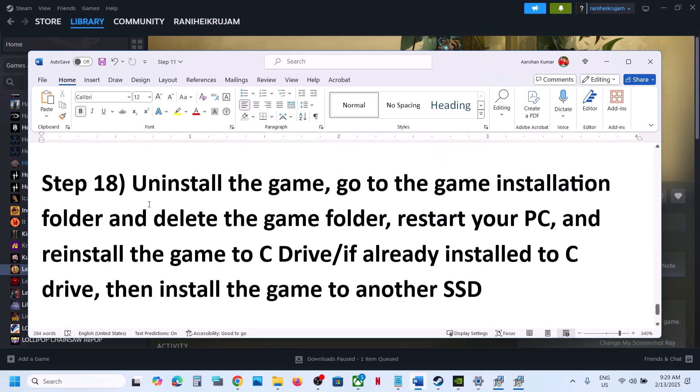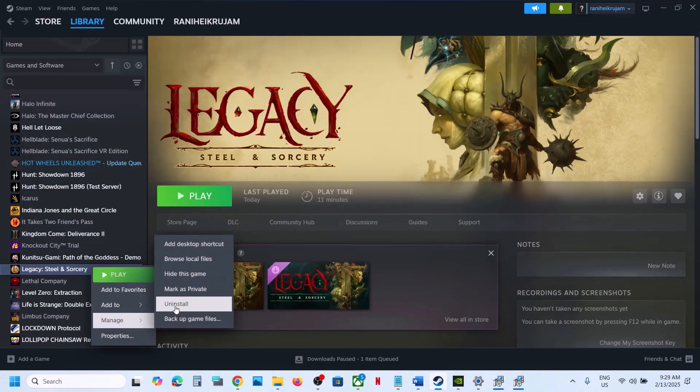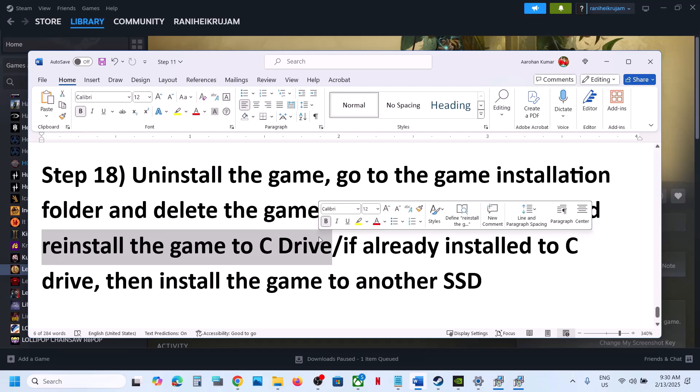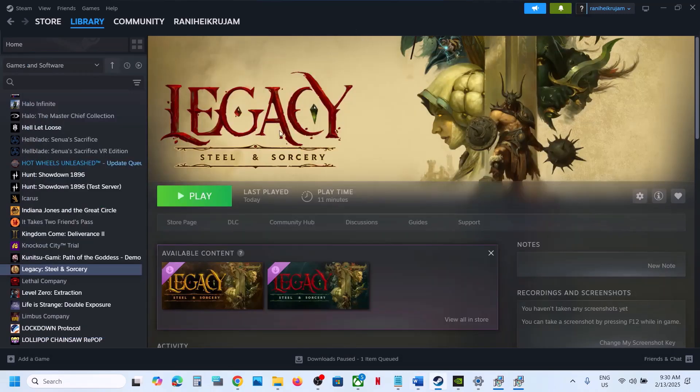The last step is to uninstall and reinstall the game to a different drive. Right click the game, select Manage, click Uninstall. After uninstall, go to the game installation folder and delete the game folder, restart your computer, then install the game to the C drive. If the game is already on C drive, try installing to another SSD and check. One of the steps shown in this video should help you run the game successfully on your Windows computer. Thank you so much for your time — please like this video and subscribe to my channel.